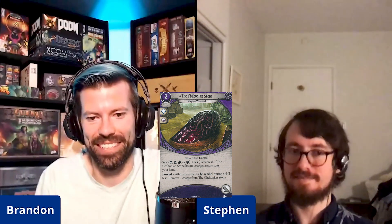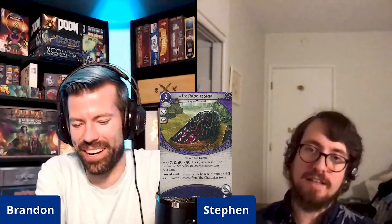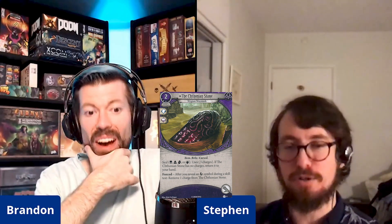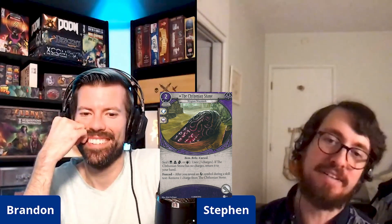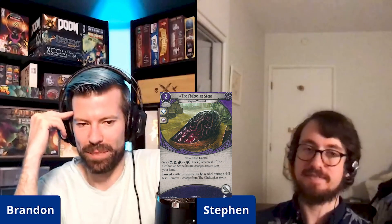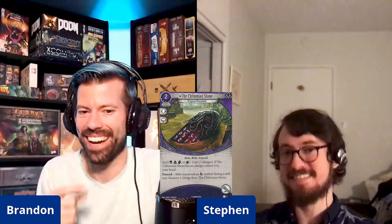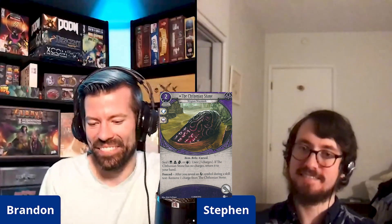I've actually played the Chthonian Stone a good amount because I enjoy manipulating the chaos bag and sealing tokens — that mechanic is cool. There was never any argument it was a strong card though; I'd just put it into play and hope it made some subtle impact. The nature of sealing is you can never know for sure whether you would have drawn that token anyway. A fun idea: use a placeholder token in the bag so when you draw it you know what you would have drawn without the Stone.